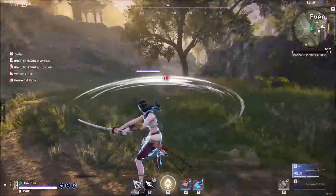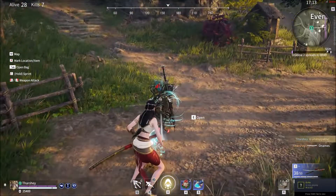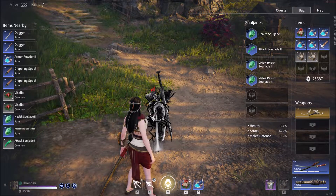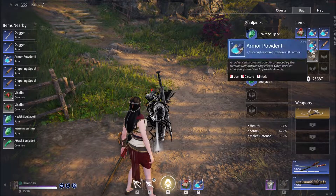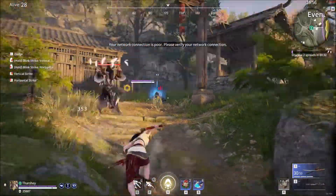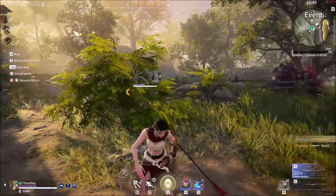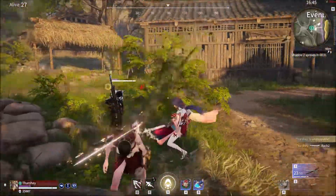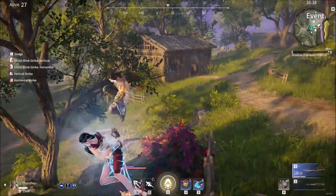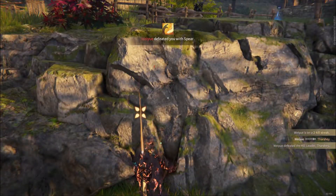Nice, come on — kill them. Dark coins, yes please. We'll take your weapon chest. We need some more healing. There we go. Oh, there's someone else here. Damn, this spear user seems to be really good.